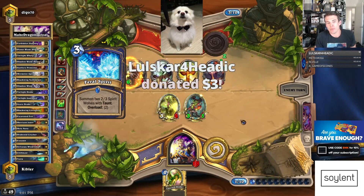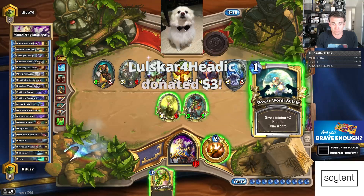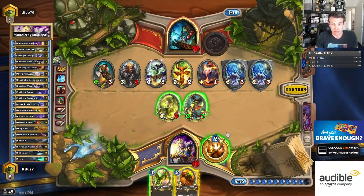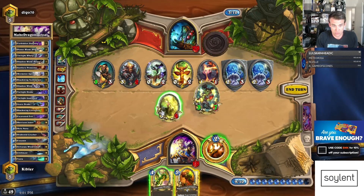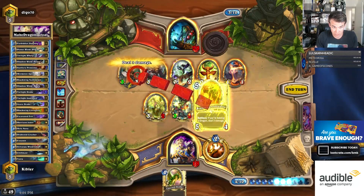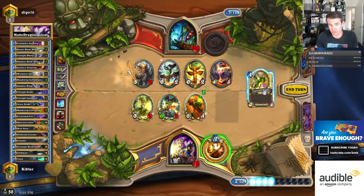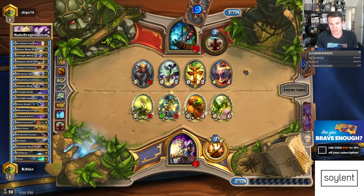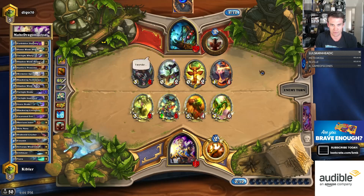Feral Spirit. My kingdom for an Excavated Evil. Still got shots at it. Corrupter's very good. Attack this, attack this, Corrupter this. And I'm glad that I kept the Emerald Drake in my hand to enable this Corrupter. And now I'm just playing the Drake. The only thing that goes wrong here is the Lightning Storm. He's already played one Lightning Storm.